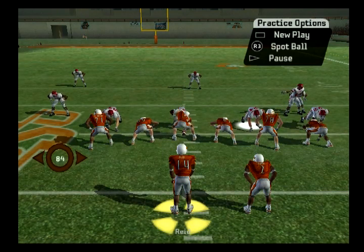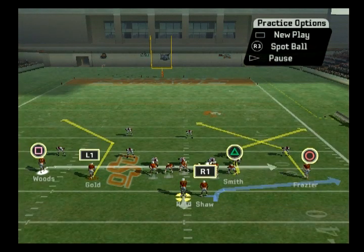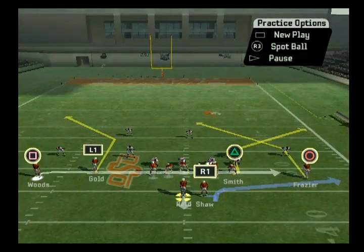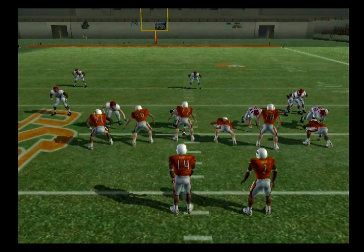Last but not least is your slot receiver. You can do two things: move him to the right to make him a slot on the right side, or motion him to the left, which moves your slot receiver to the line of scrimmage and your X receiver off the line of scrimmage, because you've got to have seven guys on the line of scrimmage at all times. So those are your motions — very versatile, you can move everybody around left or right.